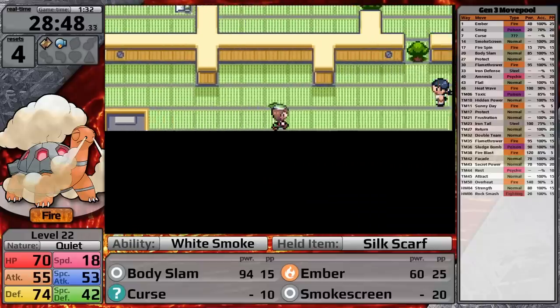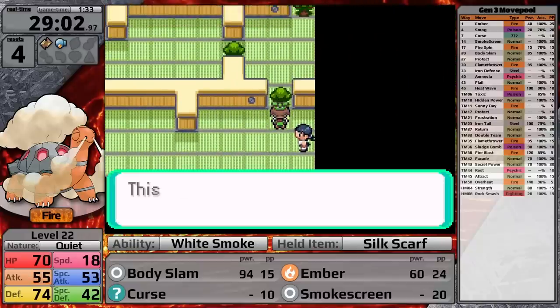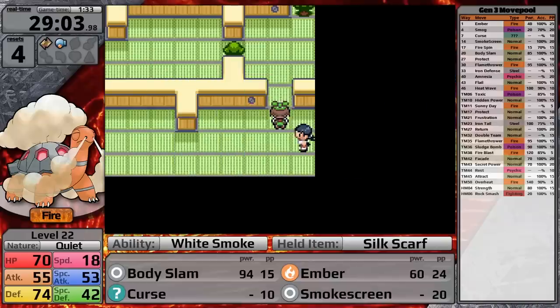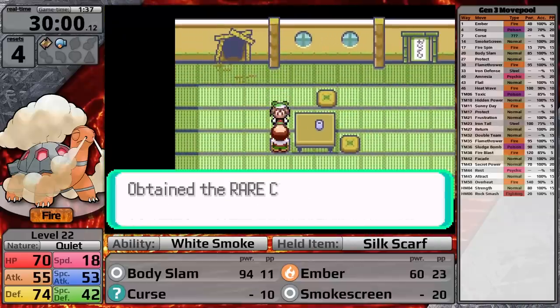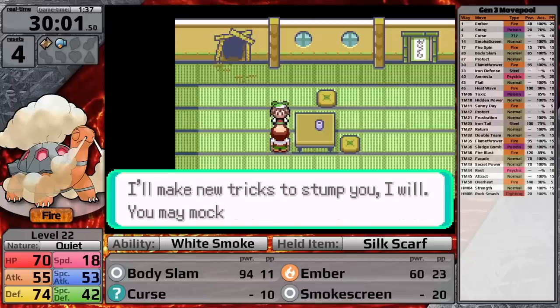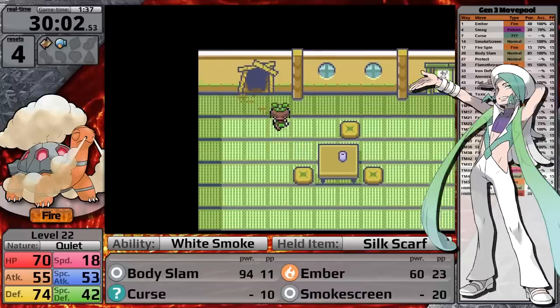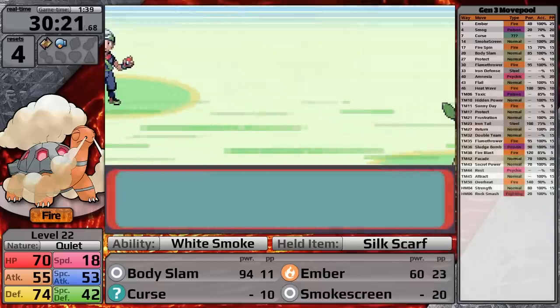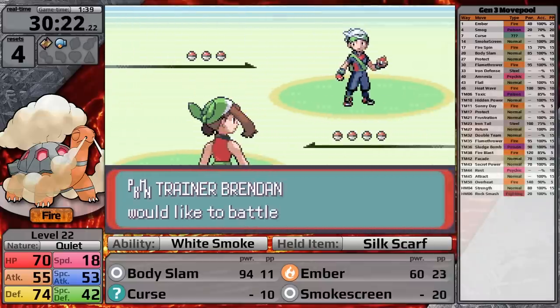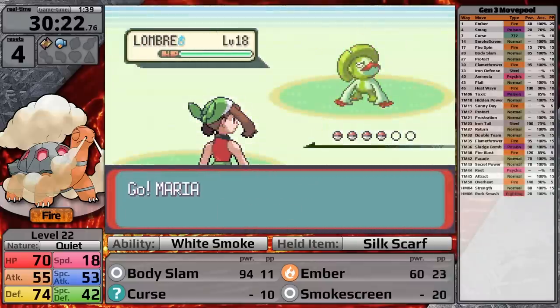There's some useful training in the Trick House, and I really want to explore this area because I need the rare candy. You might think — why not skip it, save time? Well, Torkoal is going to have to fight Wallace at the end of the game and I have no idea what I'm going to do against him. That's a problem for another time, because now I have to face the rival for the third time.